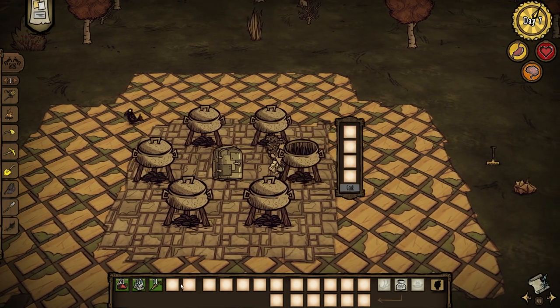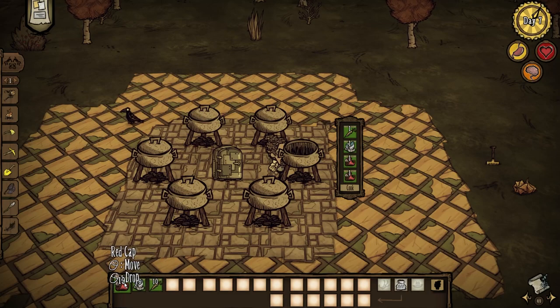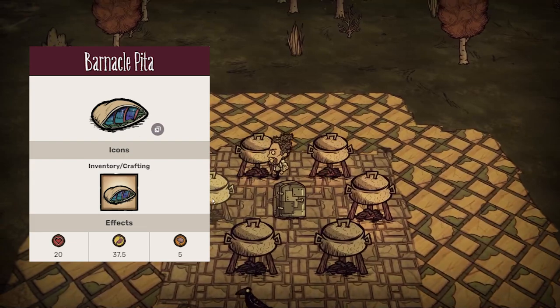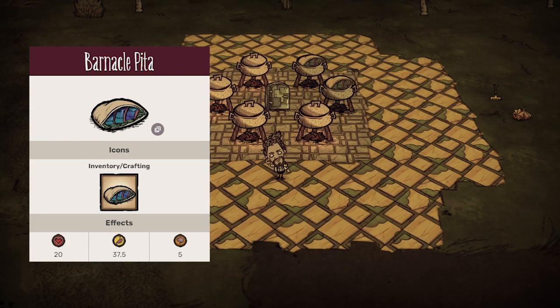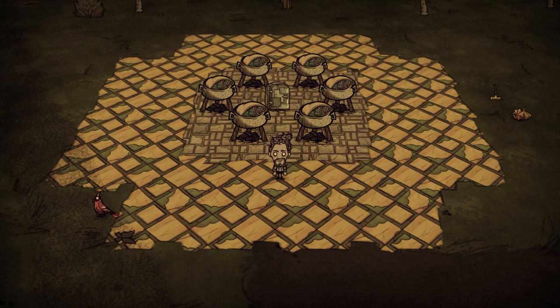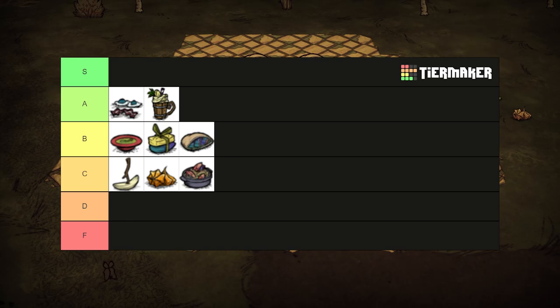With only a barnacle and a veggie, this dish is even cheaper than linguine and has comparable stats at 20 health, 37.5 hunger, and 5 sanity. In fact, with the same ingredients as linguine, you could make two barnacle pitas and heal for quadruple those numbers. I just really wanted to hammer home how bad linguine is in terms of ingredient efficiency. B tier.